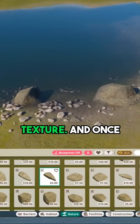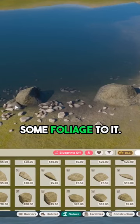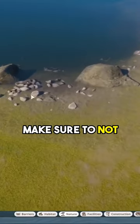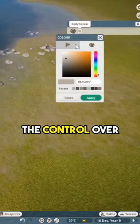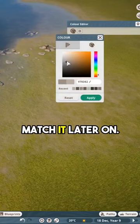Just give it a bit of a different texture, and once you're happy, we're going to add some foliage to it. As you can see, this is already pretty neat. Make sure to not add them to the building, because you'll always need control over the color — if you feel like it doesn't match, you can always match it later on.